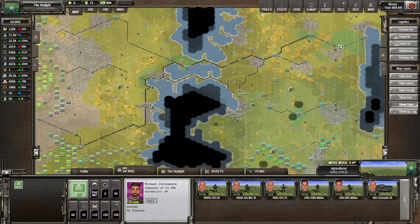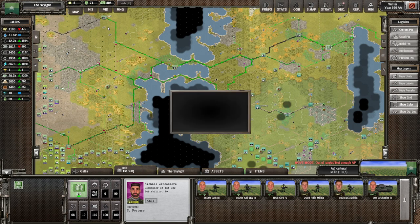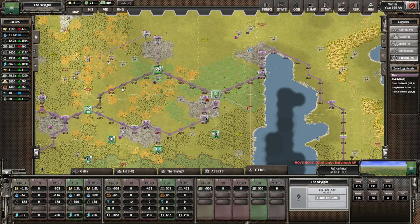The first thing we need to know about the supply system is that we have a logistical network throughout the empire - you can see the purple lines. If you click on your SHQ it gives you a list of what resources you have. Now in most games that's just the resources you have for this turn, but in Shadow Empire there's a bit of a wrinkle: not only does the SHQ have an inventory as your primary central repository, the zones themselves also have inventories and try to manage their own production and resources.